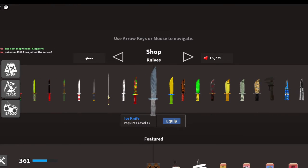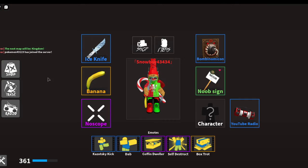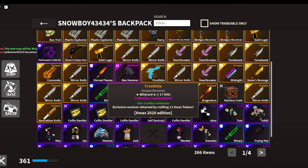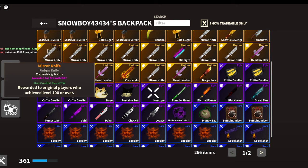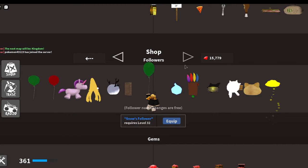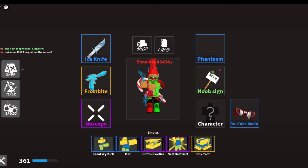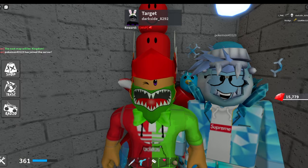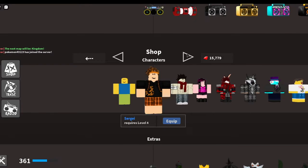So first for the knives we need the ice knife. Of course, and then for the gun — if you haven't known — they had a new gun called Frostbite, you get it by Xmas tokens. And then for the no-scope, the Plasmatic is closest to ice.